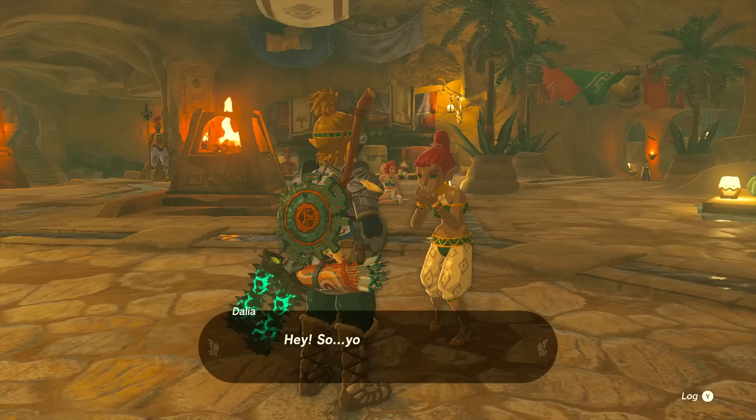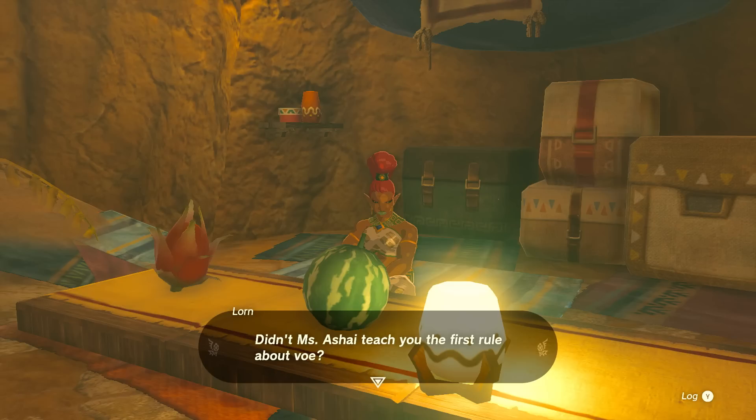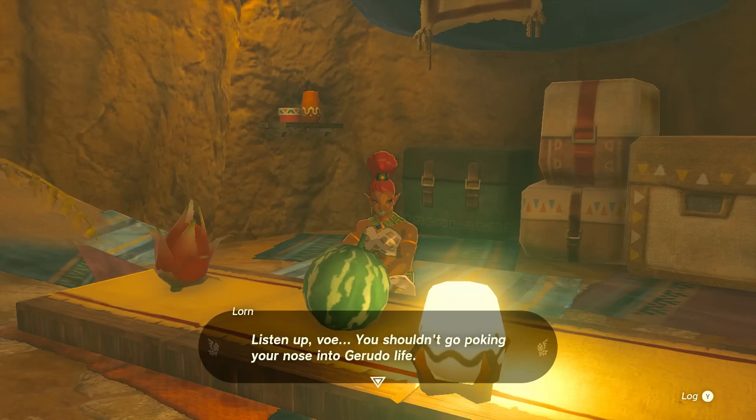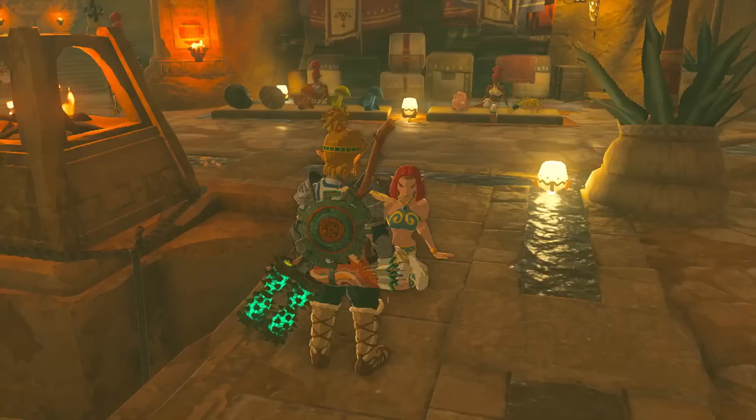A young Gerudo girl named Dahlia starts talking to me, but an older woman warns her off: 'For young Voe, speaking with a Voh will only invite misfortune.' Another woman tells me directly: 'You shouldn't go poking your nose into Gerudo life. You're free to come and go as you wish, but please don't disrupt the peace of our town.' She explains that her daughter Dahlia is diligently attending the Voh New class — a class taught by Ashai about Voh, held in a cave next to the goddess statue.